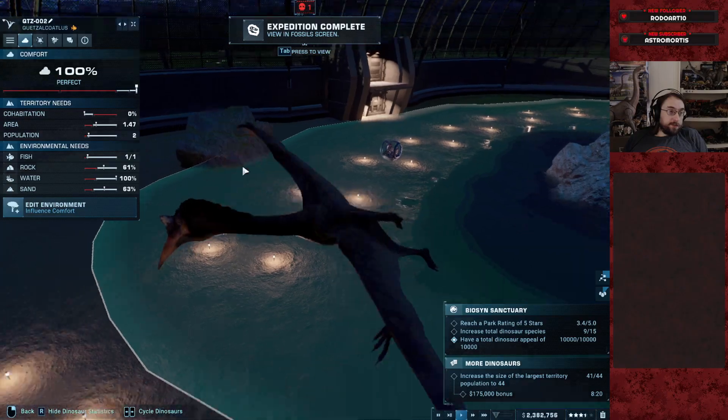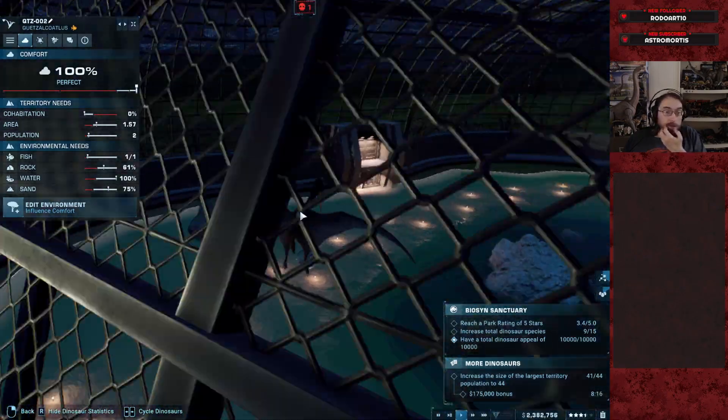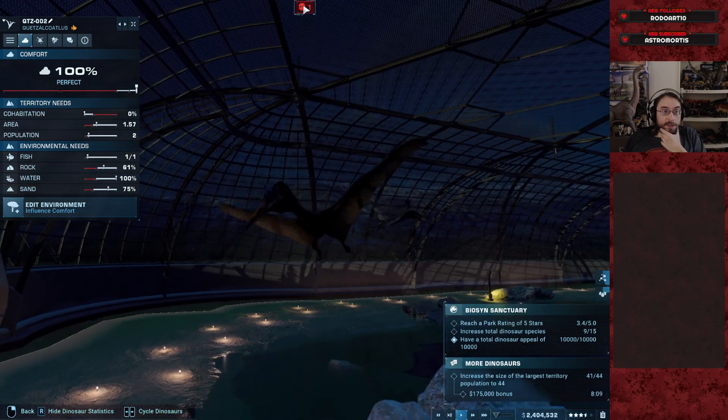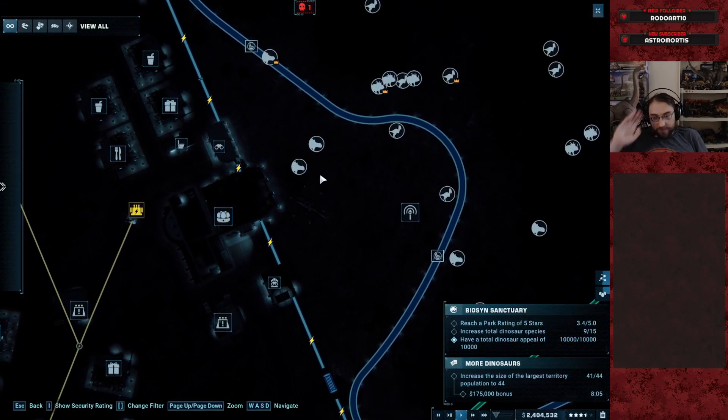Okay, two of these are perfectly chill. We could do, like, three cats. Yeah, land on the gyrosphere. Imagine if they could pick up the gyrosphere and carry it away — that'd be sick. Just picks it up and drops it because it's too heavy and it just rolls on.